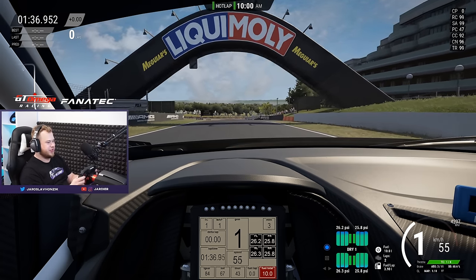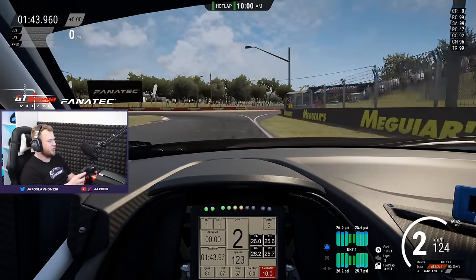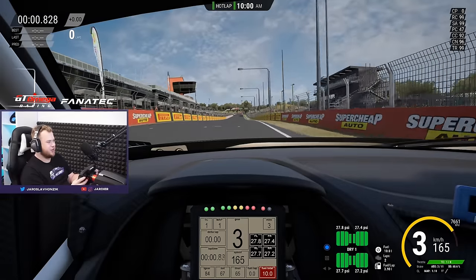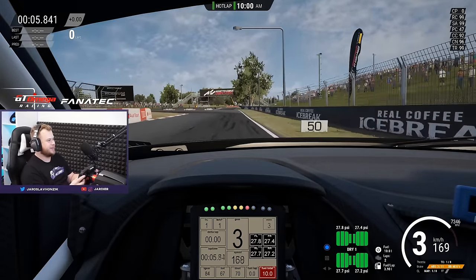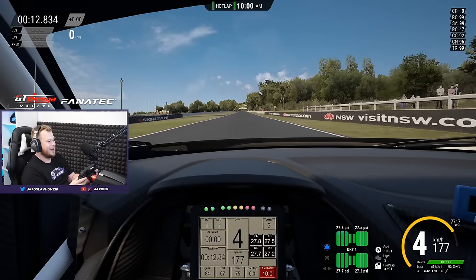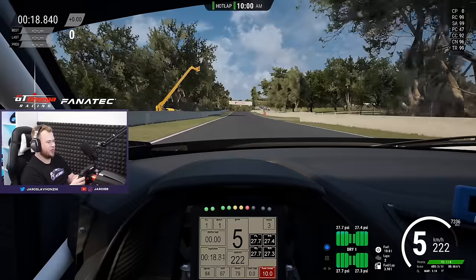Obviously on this track it really matters what conditions you are driving in, because this track is very difficult on tires. My track right now is in hotlap mode, it's a bit colder, around 20 degrees. We should be able to do around 59-second lap times on this car with this setup. Need to take it very easy.